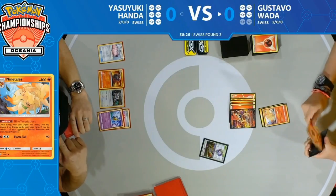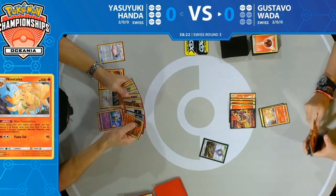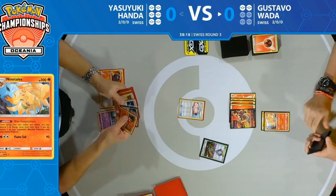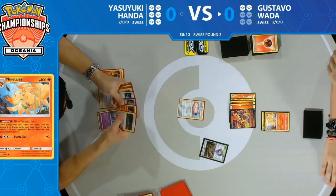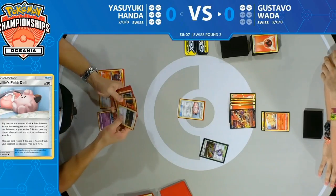Starting with nothing and just the power of Victini V — it's like, 'This is all I need.' We saw the power of Ninetales too, very powerful card. Now what can Yasuyuki do? He's leading with a Lillie's Poké Doll in the active position, so he has to try to combo together Mareep sleep and Slumbering Forest.